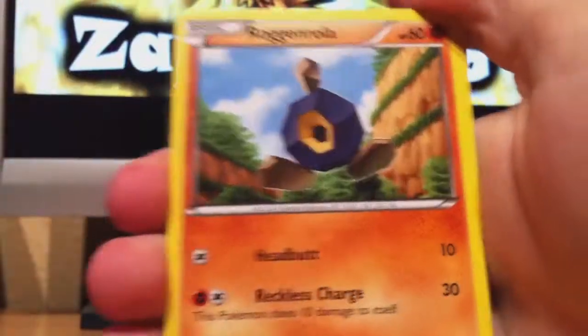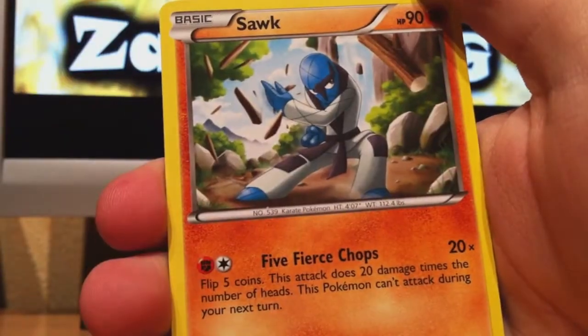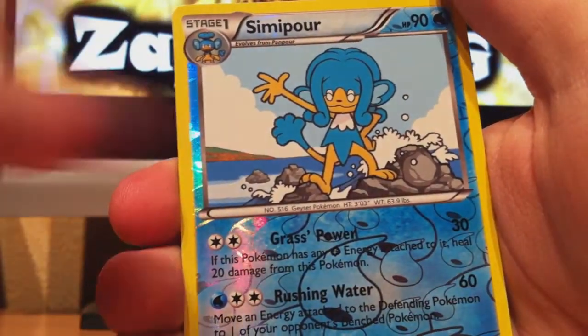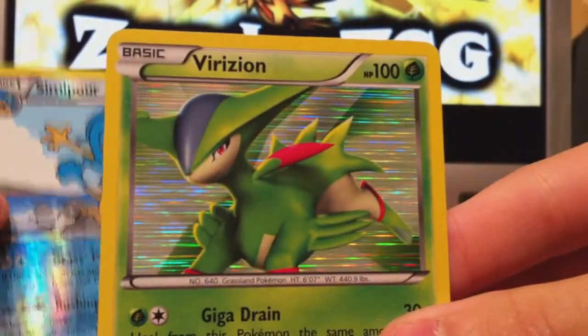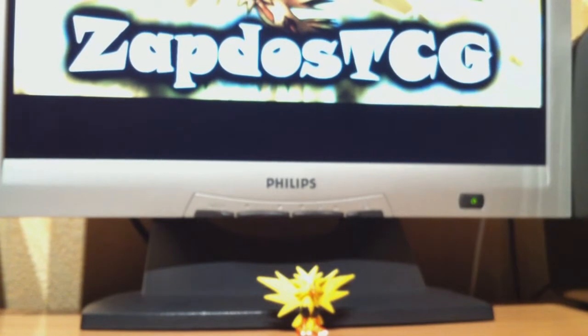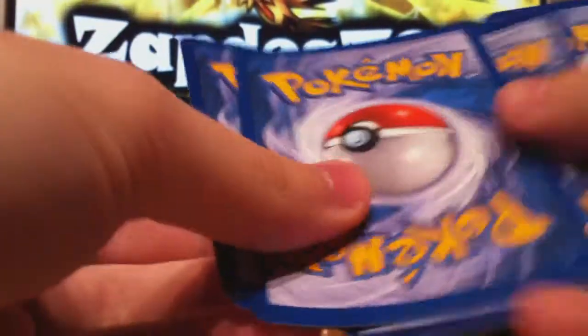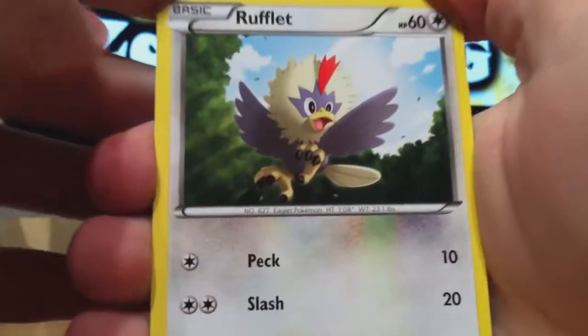Bansir, Roggenrola, Basculent, Sea Bottle, Mubat, Whimsicott, Liligan, Sog. The Reverse is Simmisage — another rare card. And the rare is Virizion — two rares in a pack. We got Virizion and Terrakion holo already. Now I only need the Cobalion holo to complete this set in this video. These three Pokemon are the legendary trio of the Unova region: Virizion, Terrakion, Cobalion. It'll be nice to have all three of them in one video.